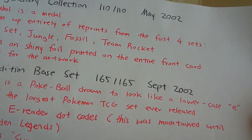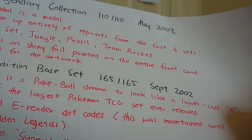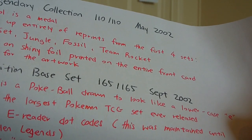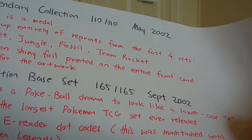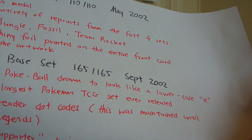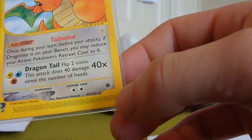Next is Expedition Base Set — 165 cards out of 165, released in September 2002. The symbol is a Poké Ball drawn to look like a lowercase 'e'. It's one of the largest Pokémon TCG sets ever released. It introduced e-Reader dot codes which you could scan on your Game Boy Advance; this was maintained until EX Hidden Legends before they stopped it. Expedition was also the first set to introduce the Supporter trainer card. Here is a Dragonite from Expedition — you can see the lowercase e symbol and the dot codes on the card.